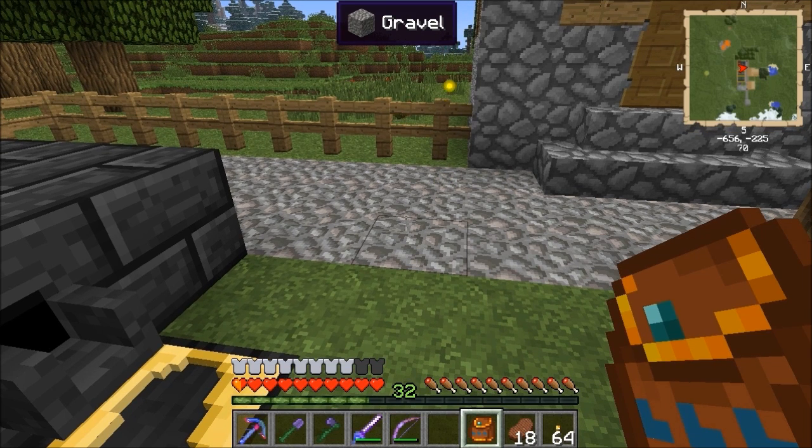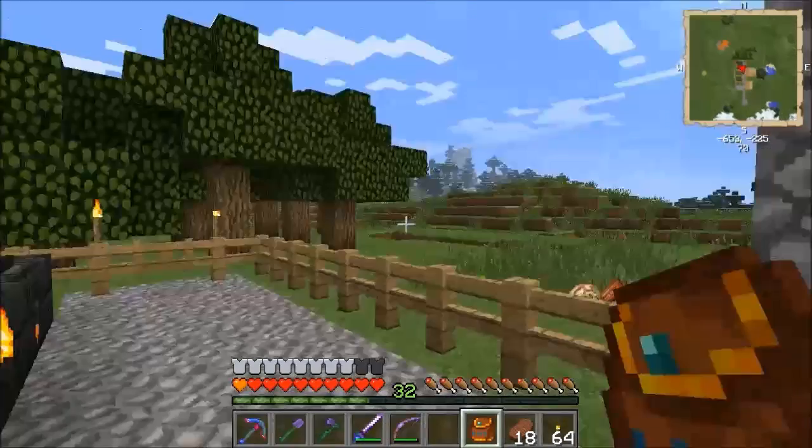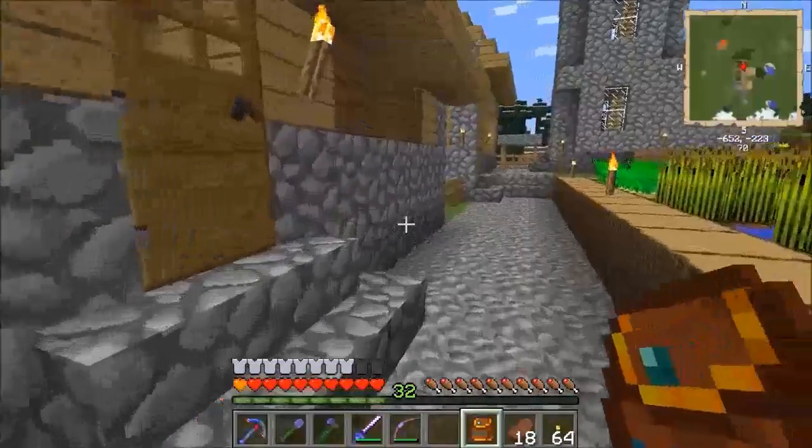You can have a maximum of 10 heart canisters, so you can get up to 20 hearts hit points, which really does make a difference. It's a nice amount of health.